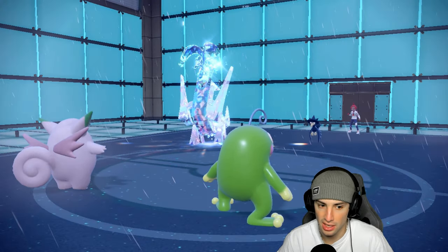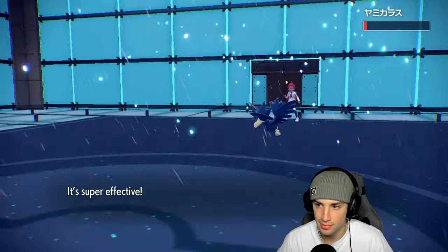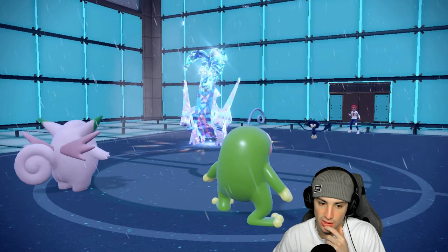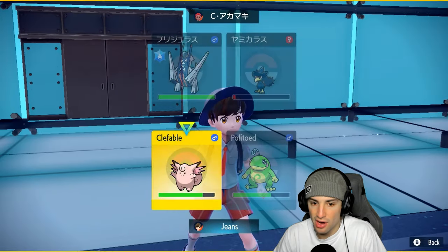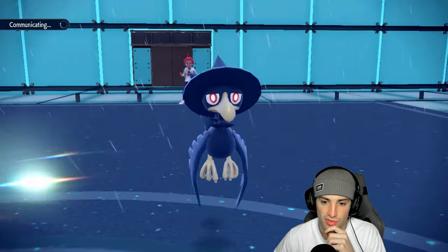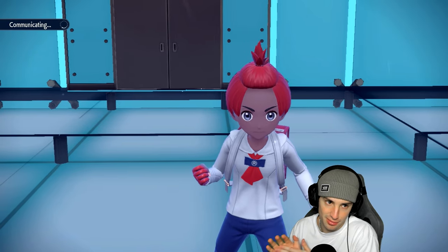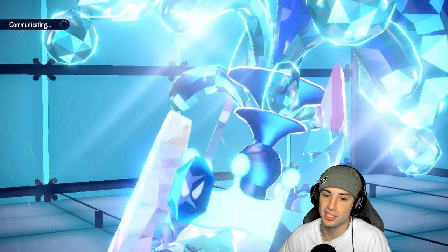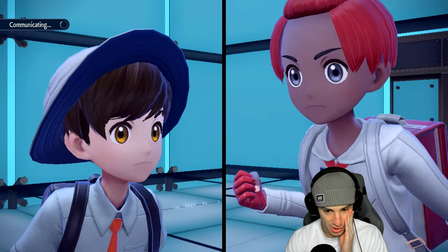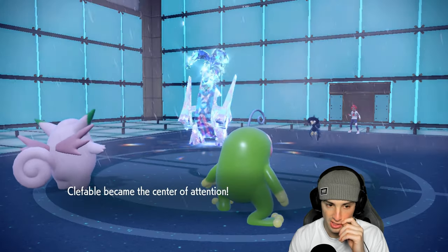We'll have to knock that off. Moonblast brings Armarouge down to one HP which really sucks, but I do get a special attack drop. Tailwind is gone so that's wasted. I think Follow Me into a Weather Ball to finish off Murkrow is the play, then if they Iron Defense again we'll just Follow Me and Haze it away. That's why Haze is so good — ridiculously good in this format. Right now we're just looking to get rid of Murkrow so we don't have to deal with it. I'd rather turn this into a 4v1 situation.